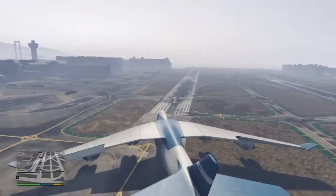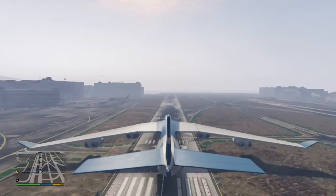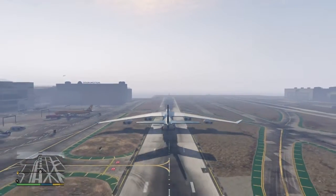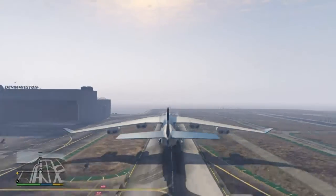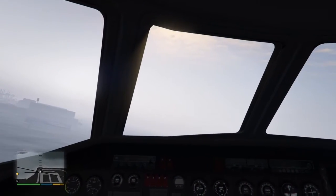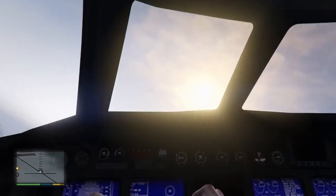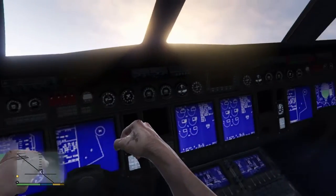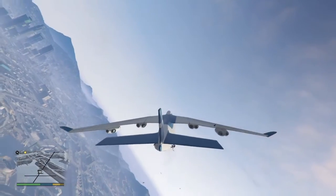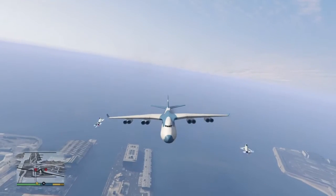Now let's go to Mackenzie Field. Something I don't understand from this mission is how this plane is able to land at Mackenzie Field. This plane is huge — it's not even able to land at this airport. Oh, we're flying! That's how you take off a cargo plane. This just doesn't feel like GTA anymore. I'm impressed by how much effort they put into this airplane.